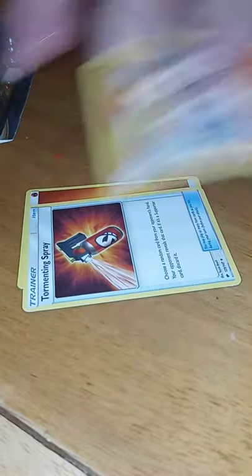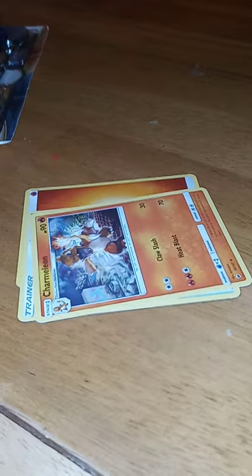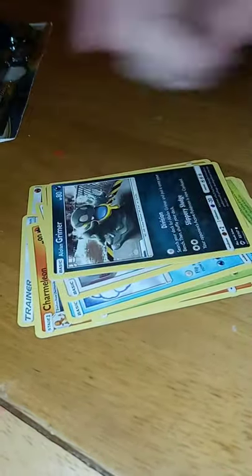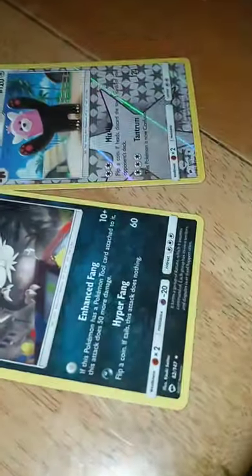Ready? Go for it. Next pack — Fire Energy, Torfbending Spray, Charmeleon. I would have been lead on the whole time. Dusclops, Wimpod, Alolan Vulpix, Malf, Riolu, Alolan Grimer, Beware, and Alolan Arachite. Oh, Alolan.